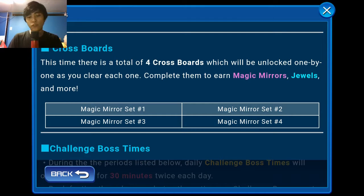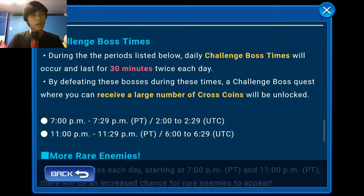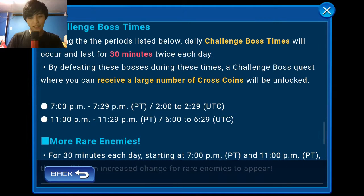I don't know who's in charge of notifications for the game, but there's just been a lot of mistakes lately. For those who go in at 12 PM PST or 12 AM PST, some of the notifications haven't been translated from the original Japanese versions. It just seems like someone isn't keeping up. Regardless, we do have our challenge boss time.